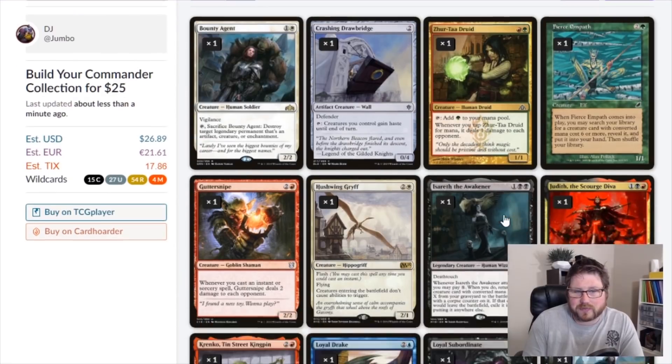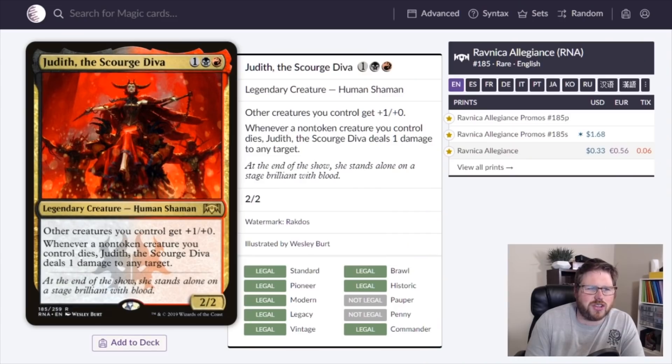Next up is Judith, the Scourge Diva — one black, one red for a 2/2 Legendary Human Shaman. Other creatures you control get +1/+0. Whenever a non-token creature you control dies, Judith deals one damage to any target.